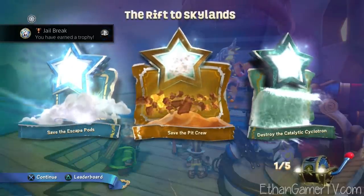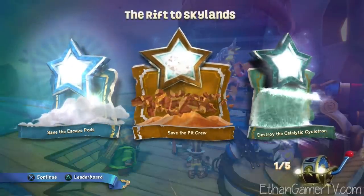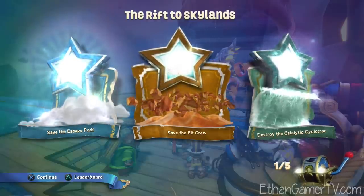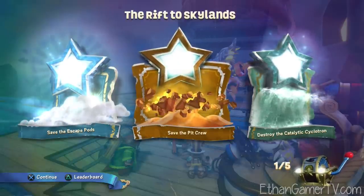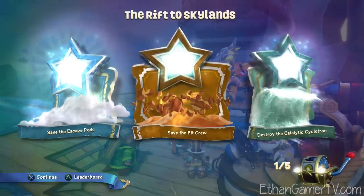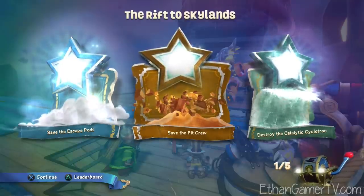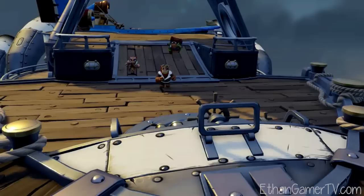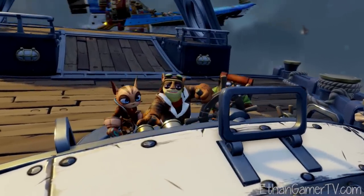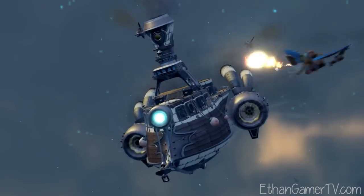The Rift to Skylands! We have saved the escape pods, saved the pit crew, and destroyed the catalytic Cyclotron - I think that's how you say it! And also we got one of those spins! Booyah! Come on, guys! That was funny! Like, zoomed off, and then those two were like, huh? What's happening?